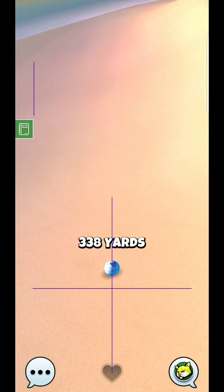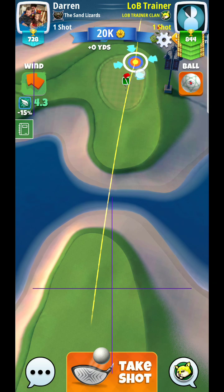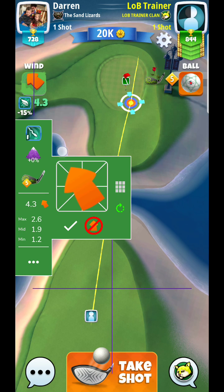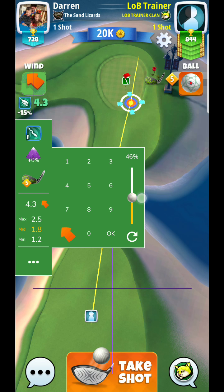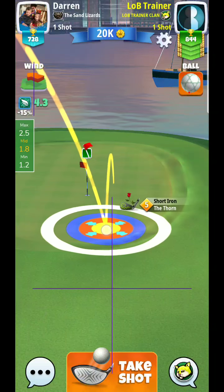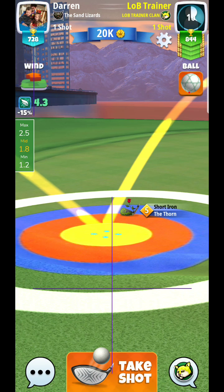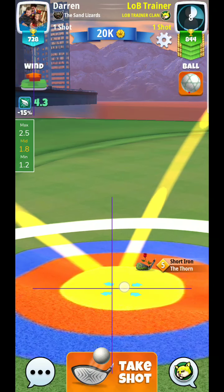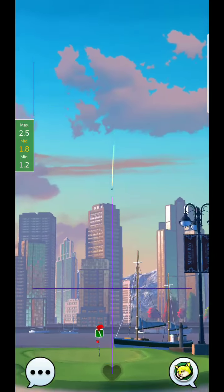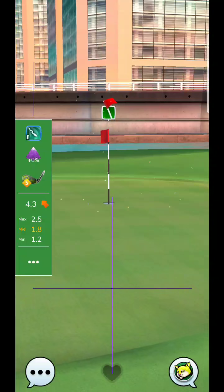Hole two isn't too bad. I'm assuming hole five might not be too bad either, but I'm a little bit worried about hole nine — that might be the one hole where you want to bring out a titan ball or something. I'm going to be down towards minimum here, somewhere around 1.8-ish rings, maybe plus some ball guide offset, just going to try to land right around here. And sure enough, there it is yet again.